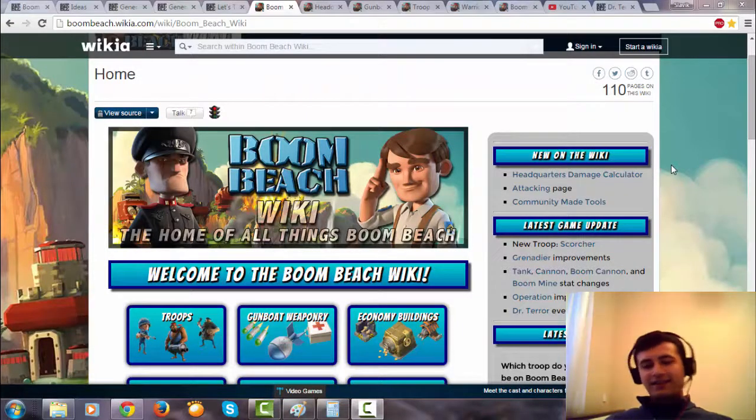Hey guys, Dalai here. Today I'm going to show you how to play with warriors from level 14 headquarters when you unlock your smokescreen. I'll try my best in this video so you can understand what I'm going to say. I hope you like it. It will be three or four videos and I think I will say everything that is necessary to know about warriors, and it will help you guys to play much better.